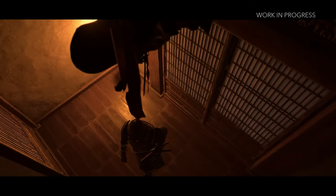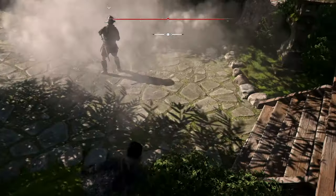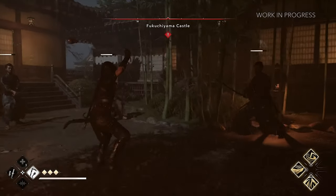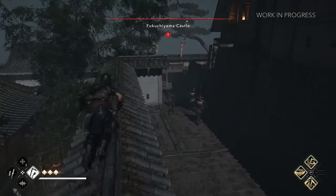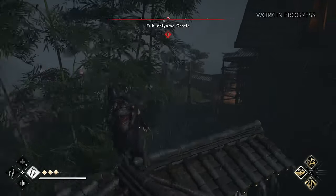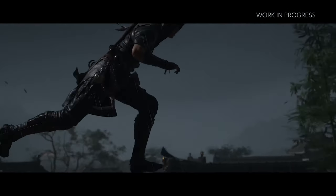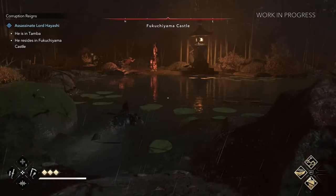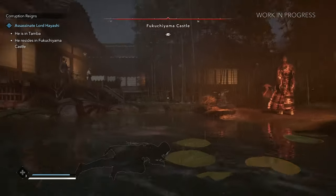Enemy behavior now varies depending on their archetype and situation. For example, Samurai — some of the toughest enemies in the game — aren't fooled by smoke bombs. Instead of panicking, they quickly dodge out of the smoke and regroup. Classic tactics like whistling from a bush to lure nearby enemies will now raise suspicion. If an enemy's suspicion level increases, their behavior changes completely: they'll start searching in pairs, with one standing guard while the other investigates. And if you get spotted, expect them to stay on high alert for much longer, making your second attempt far more challenging.